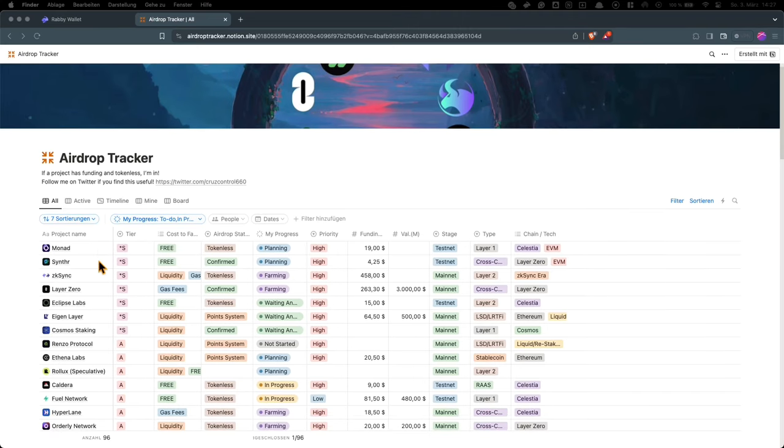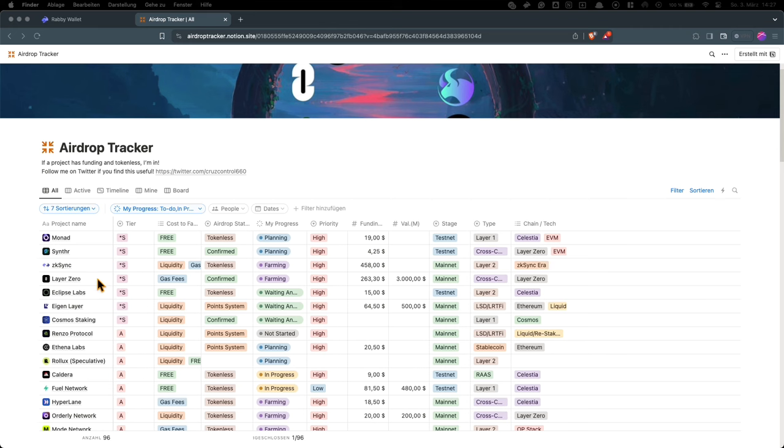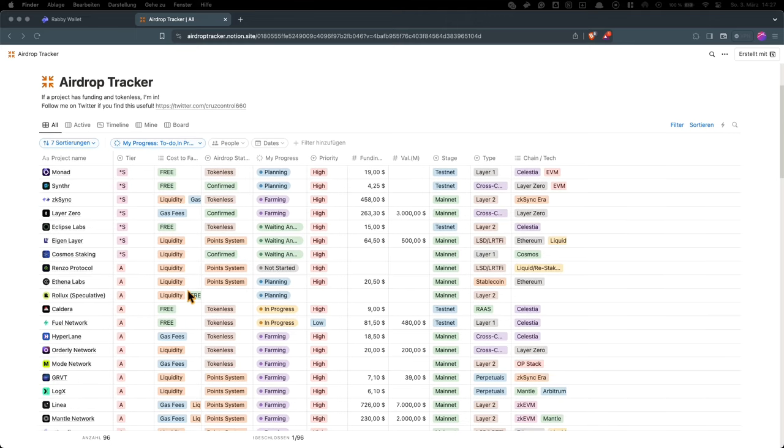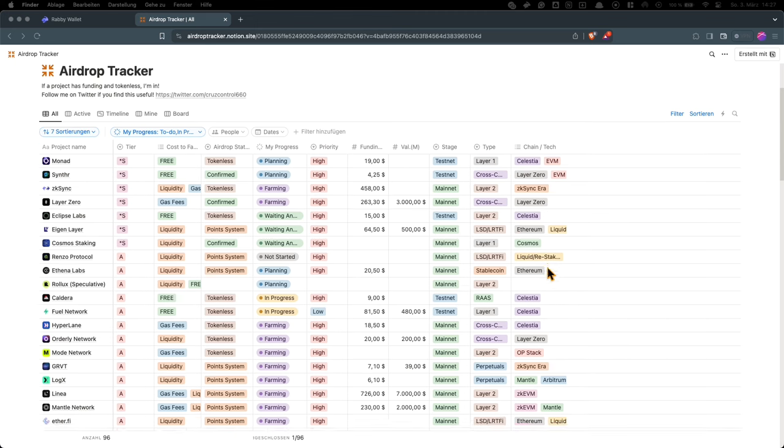You can find all the different projects here — like Monad, ZK-Sync, Layer 0 — and see which tier these airdrops are. S tier is the best. You can also see the costs: Monad is free, Eclipse is also free, while others need a lot of liquidity. And you can see the funding of these projects — Monad got 19 million in funding, ZK-Sync got more than 450 million from venture capital funds. You can also see which chains these projects are on — something on Celestia is a lot cheaper than something on Ethereum.